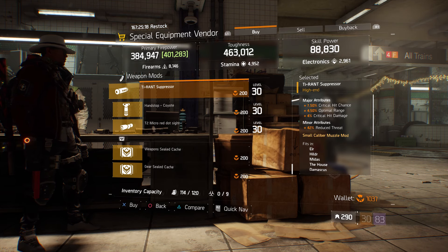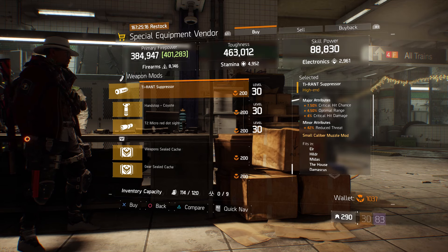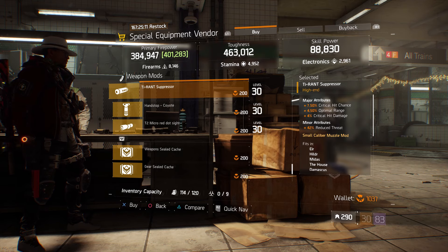Also here we have a tyrant suppressor with 7.50% crit hit chance, 4.50% optimal range, and 4% crit hit damage.